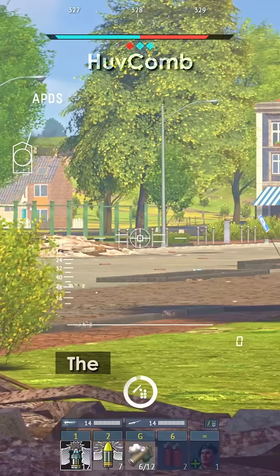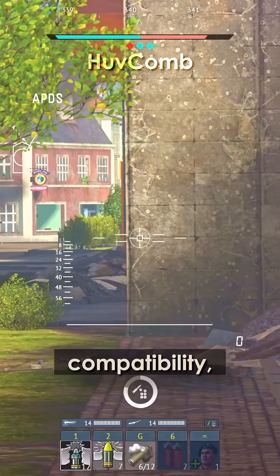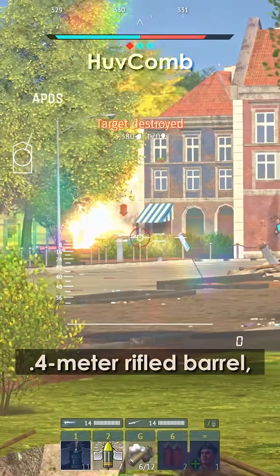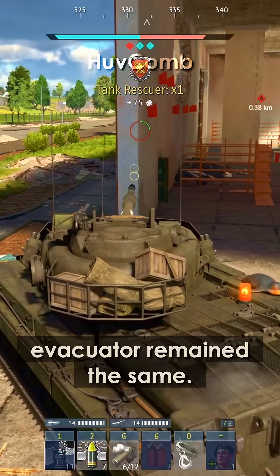Functionally, they were nearly identical. The A2 variant featured a threaded muzzle for future accessory compatibility, while the rest of the gun system — including its 7.4-meter rifled barrel, trunnion-mounted turret integration, and mid-barrel bore evacuator — remained the same.